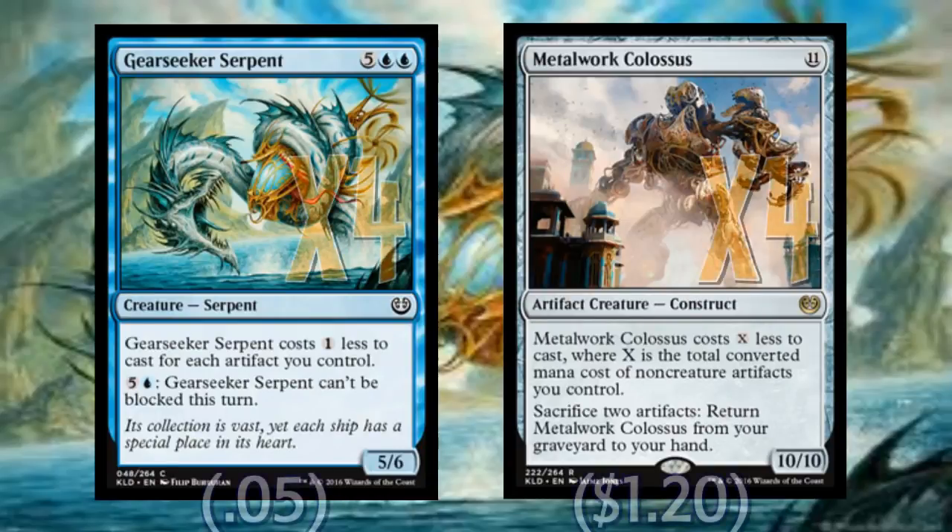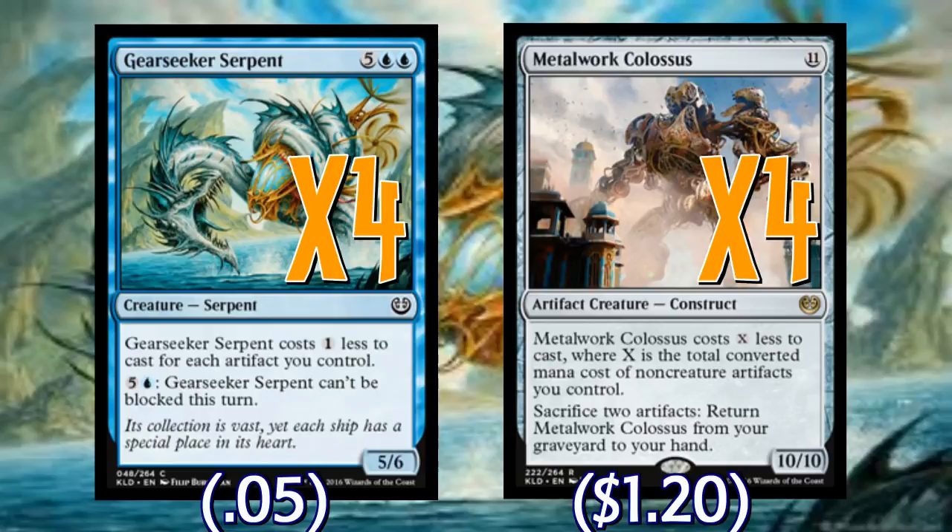Gear Seeker Serpent and Metalwork Colossus, both of which we're playing playsets of. This is very much an example of top-down deck design because every card in the deck is basically devoted to playing these guys on turn four or five at the latest. Gear Seeker can run in unblocked to win the game, and Colossus can just keep coming at them until it eventually stomps their head in. Activating its recursion ability is stupid easy considering we're playing 32 cards that either are artifacts or produce artifacts.